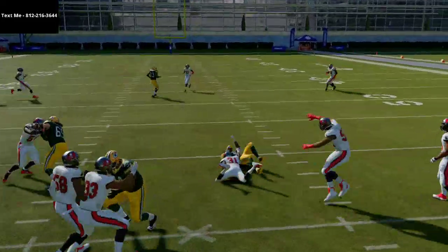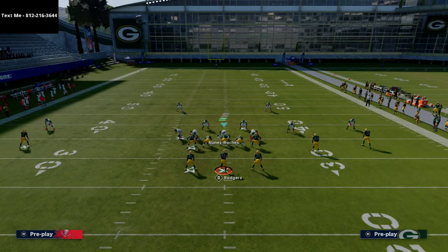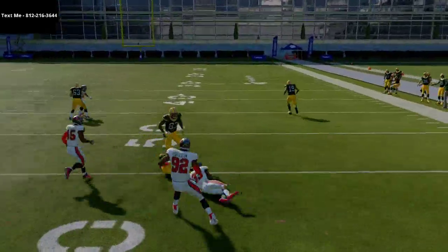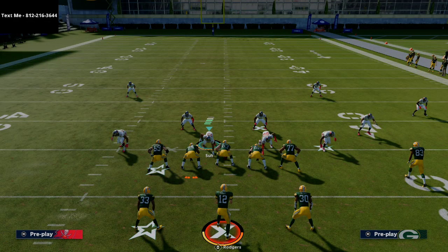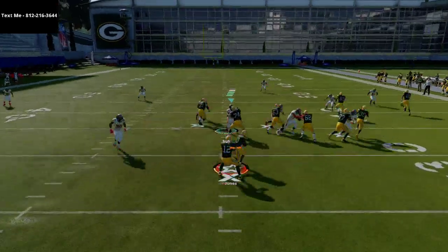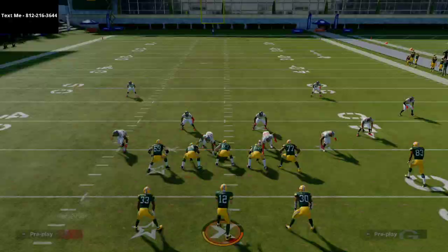I like to flip this run in no-huddle situations where the defense is scrambling to set up, and I find it beats a lot of the meta run defenses. The next run I really like out of this is the halfback off tackle — it's almost like an outside zone run. If you know how to do the double juke, which I have a video on, that move is really effective on these shotgun running plays.